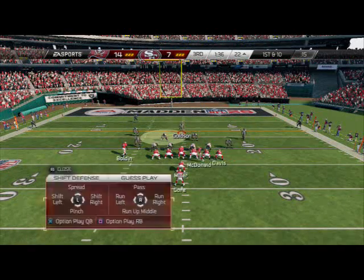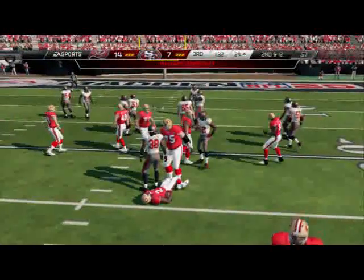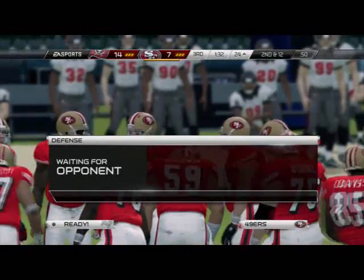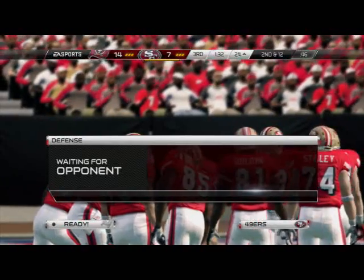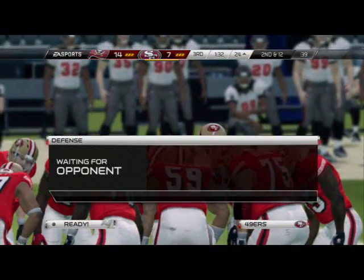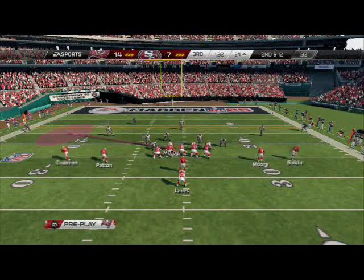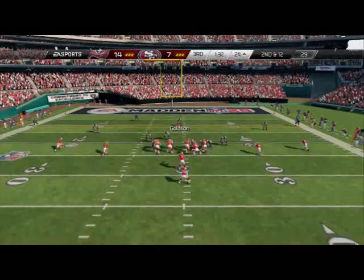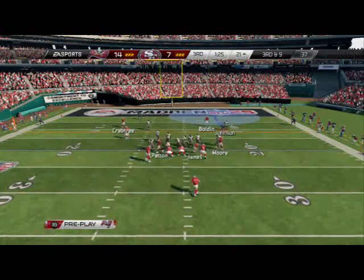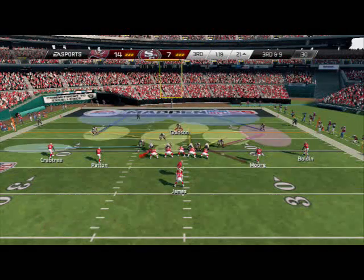Definitely a run here — probably to the right, last time he ran right out of this look. We blow it up — should have been a fumble, but Frank Gore is tough. Second and long — coverage D opportunity. We're going with purple zones this time since that seems to be where he wants to go, and we need contain on the right edge for Kaepernick since he's right-handed — spy the right edge, force Kaepernick to sit in the pocket. Run stuffed to three yards. Third and nine — coverage defense holds, forcing fourth and long.